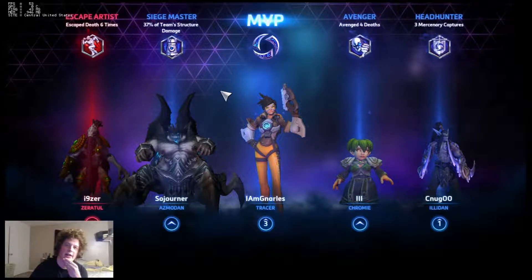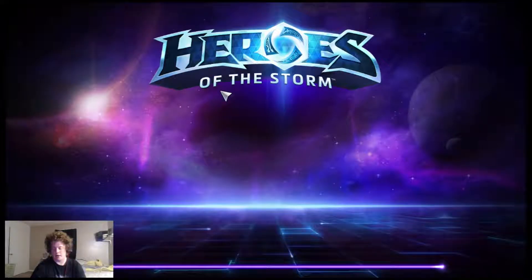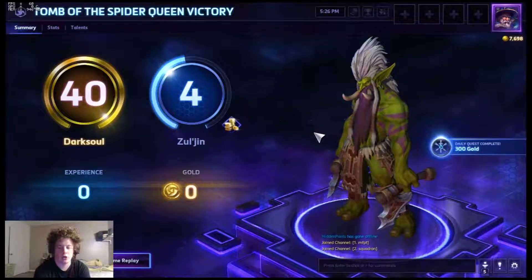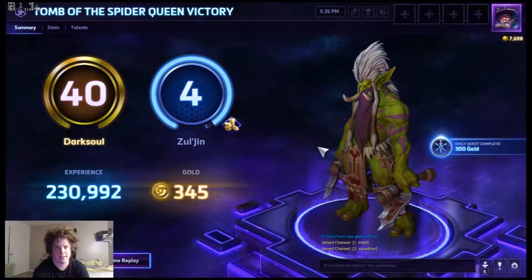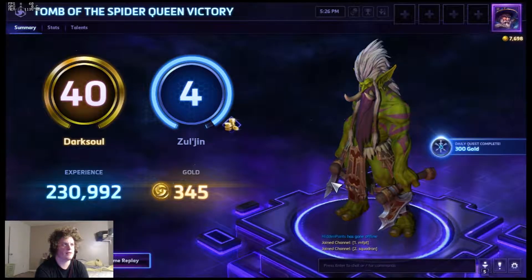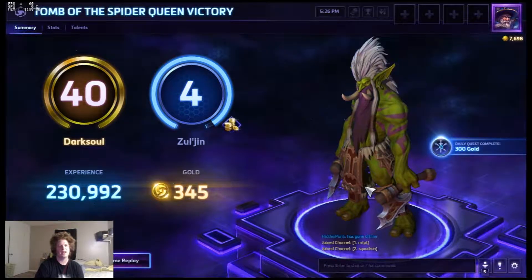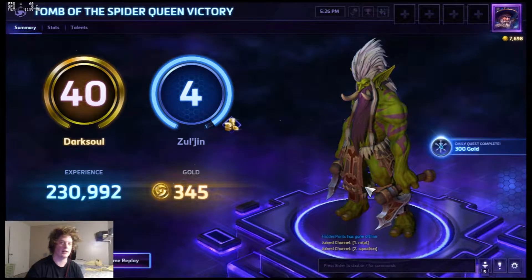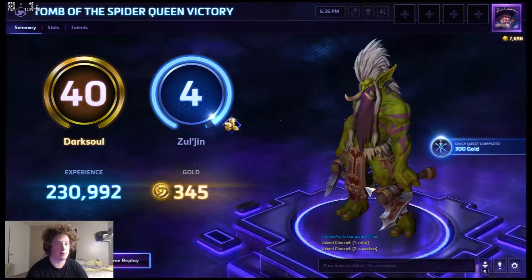That was an interesting look at the newest character, Zul'jin. I think he's a very fun character, but he's very susceptible to CC — so susceptible. If you don't have a healer, he can also have a little trouble, though if your positioning's good you can be alright. If the enemy team has a lot of CC — like void prison, Raynor's stun, Kerrigan combo, Murky's Octograb — it is generally difficult for him to thrive. But if you've got a healer that can cleanse, or your positioning is just good, he is an extremely fun and very tough character to kill. Thank you all for joining me, I hope you enjoyed today's video, and as always everyone, have a great day.